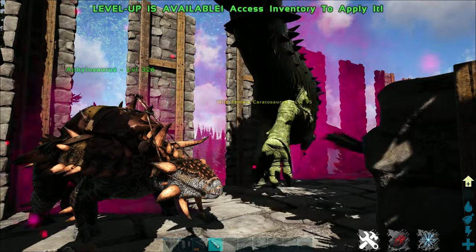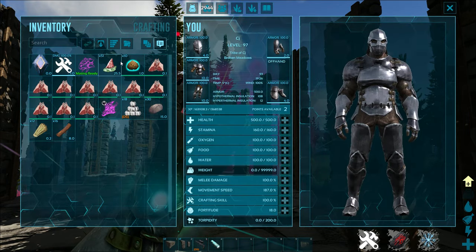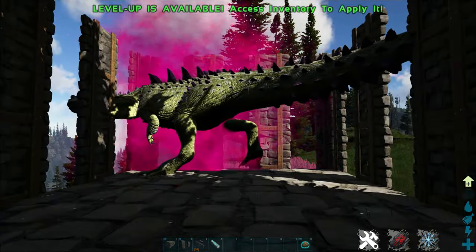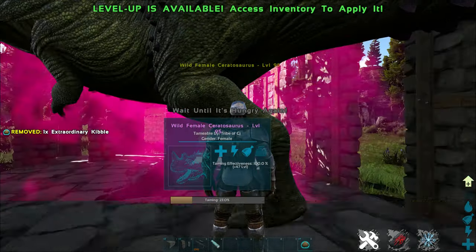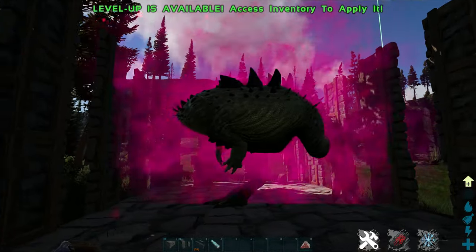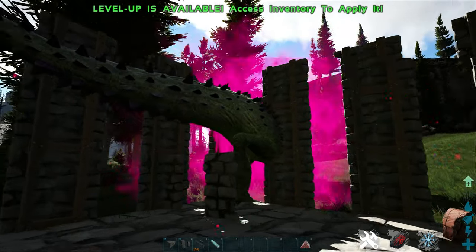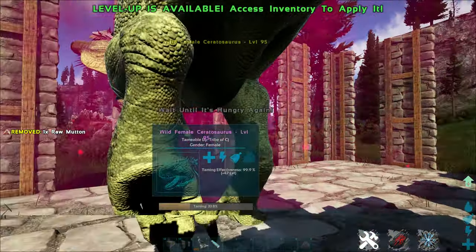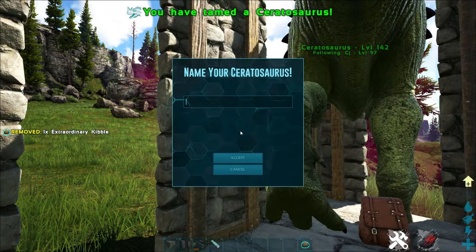Once drunk it will stop attacking your dino and just wander around — this is when you passive tame it. You can use raw mutton, but Extraordinary Kibble is the best option as it's the highest tier. All you need to do is feed it the item you want to use and wait for it to tame up. Raw mutton won't do as much but is a valid alternative if you don't have kibble. And tamed up!